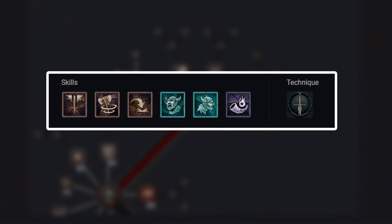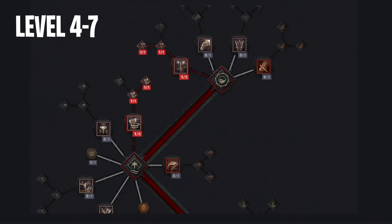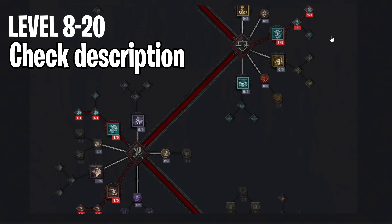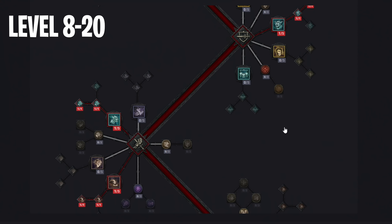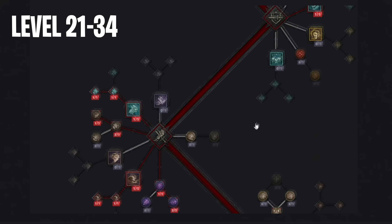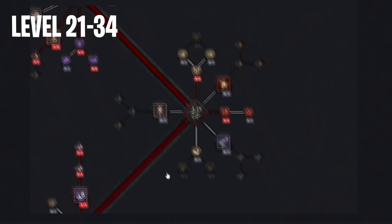Let's move over to the leveling build. To start off, getting to level 3, we have to put two points into these two nodes. Then from level 4 to 7, we spend four points in here. Then from level 8 to 20, we will get 13 points, which we want to use by getting all of these nodes. Don't forget that when you reach level 15, you should place your two-handed sword in your technique slot to apply Blitz and Slows. Then from level 21 to 34, we will get these 14 points, which we should use by unlocking and upgrading all of these nodes.